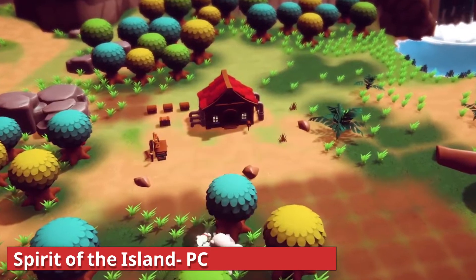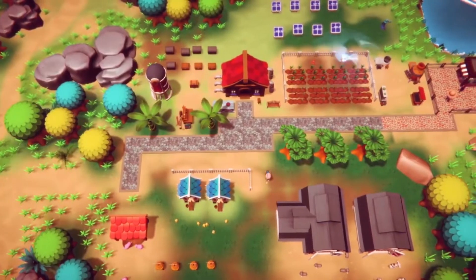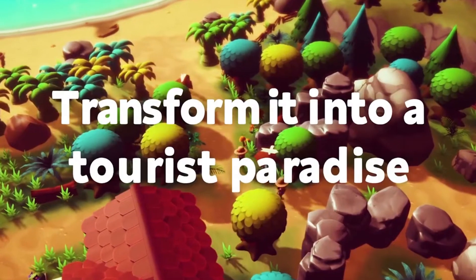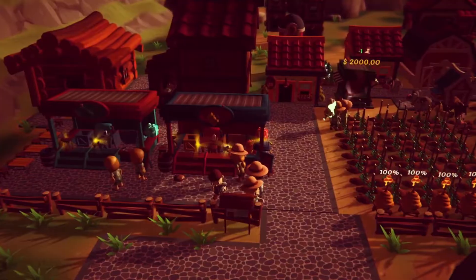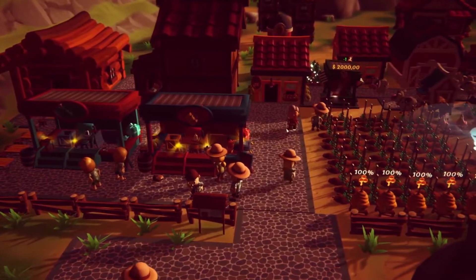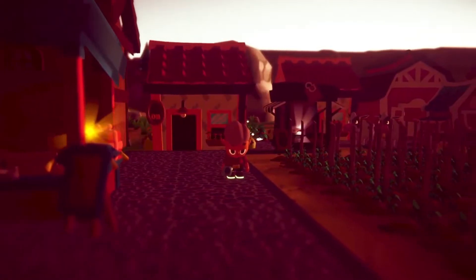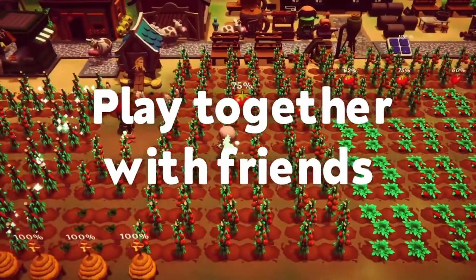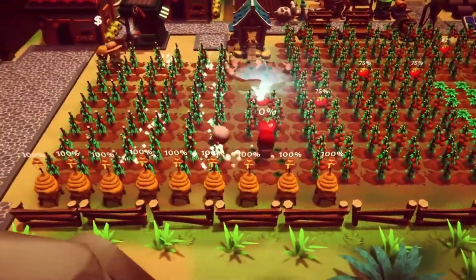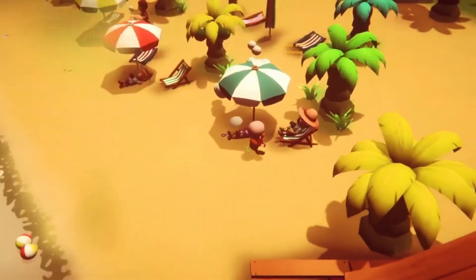Spirit of the Island. Live Sim RPG Spirit of the Island takes place on a tropical island that used to be a tourist hotspot before it fell to ruin. Players are tasked with helping to revitalize the island by building new facilities, helping the villagers, looking after farms, attracting tourists, and defending it from pirates. Developed by 1M the Tord, Spirit of the Island is now available on PC through Steam, GOG, and the Epic Game Store for $24.99, with a 20% launch discount available.